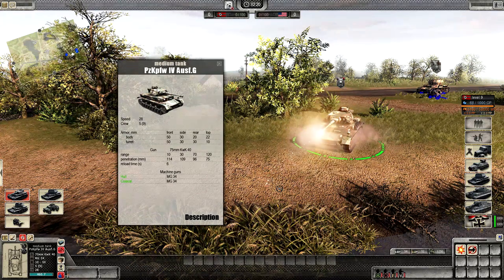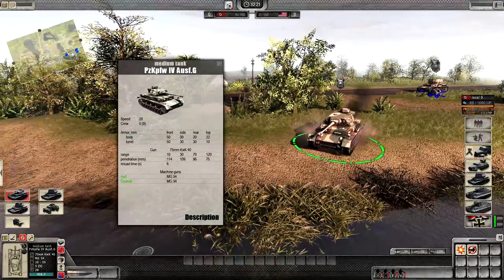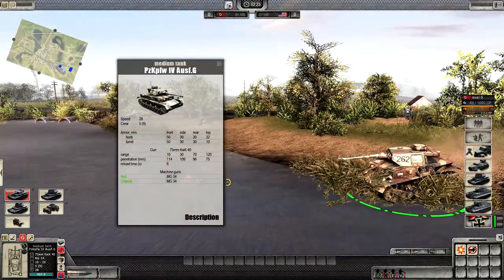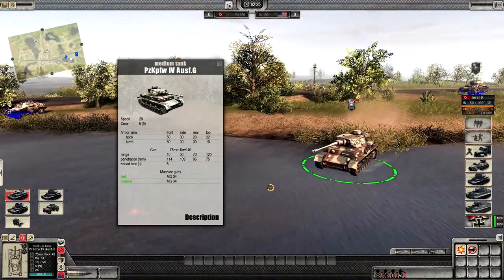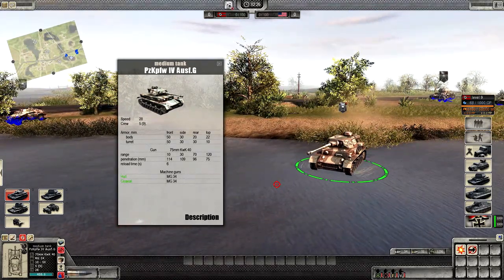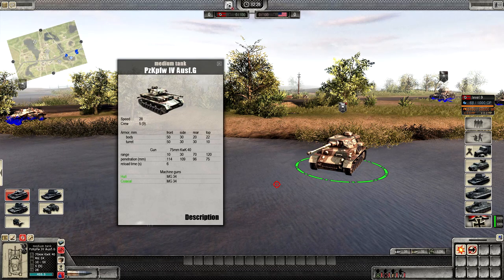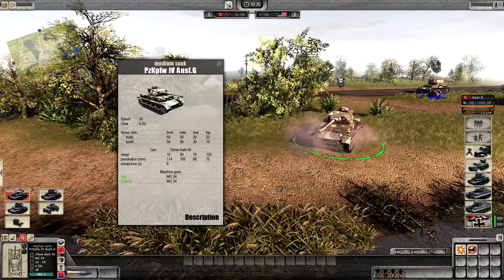These are the statistics of the Panzer IV G. Its body is 50mm in the front, 30mm on the side, and 20mm at the rear — very susceptible to even 40mm AA guns. At closer range, the Sherman can quite easily penetrate the flat frontal armour. But the gun is a standout: at 120 range it has 75mm of penetration, and can take out most medium to medium-late tanks such as the Sherman 76 and Fireflies. Overall this is more of a 50-50 tank — capable of killing bigger tanks but risking itself in the process.